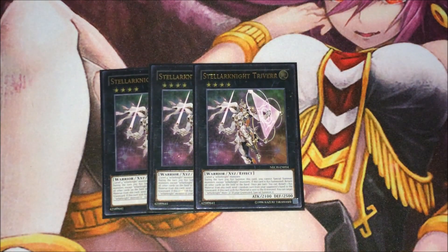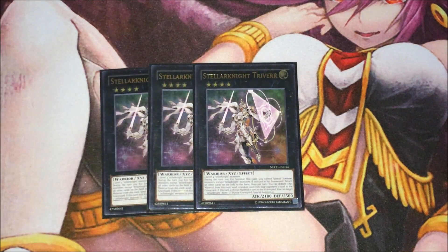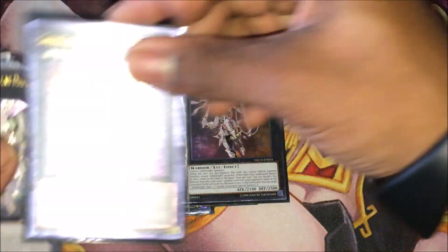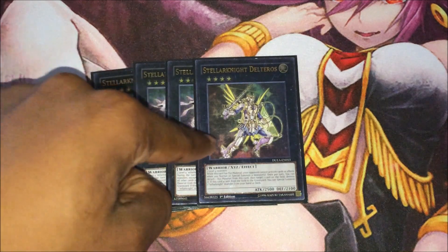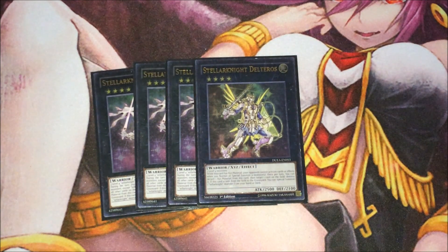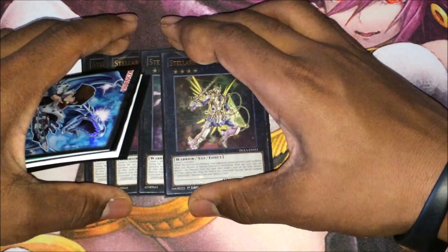Extra deck — I've got the triple Satellite Knight Trafair. Upon XYZ summon, it bounces everything except itself, which is really good against certain matchups. You can also detach a material to discard a card from your opponent's hand to the graveyard. When it dies, it floats and brings back a Satellite monster, which is good. Then we've got one Daltoros, which stops your opponent from activating card effects in response to your normal or special summons — they can't Solemn or negate your summons. Daltoros really makes your plays safe, and it also destroys something, which is cool.